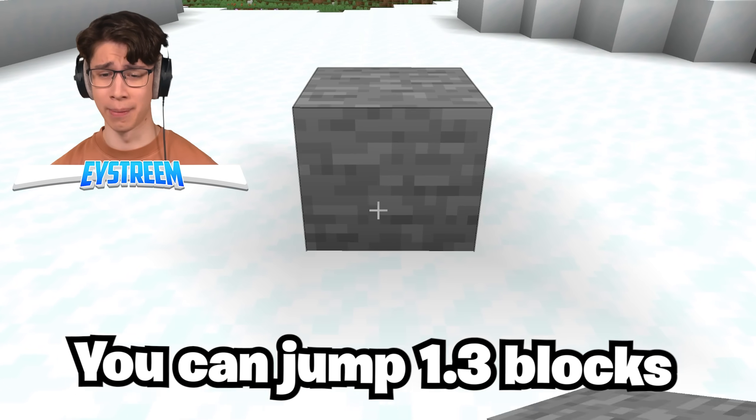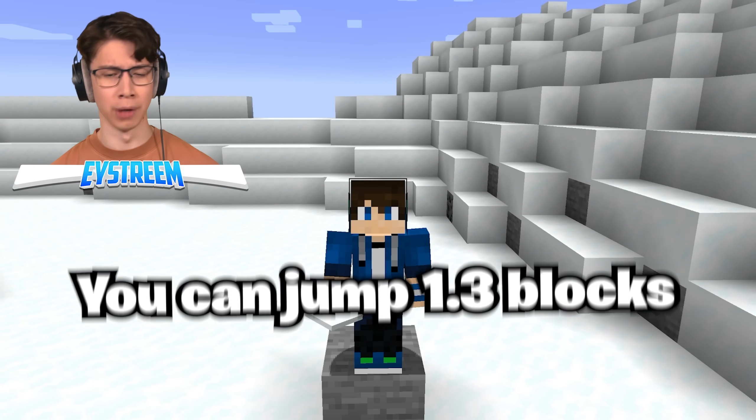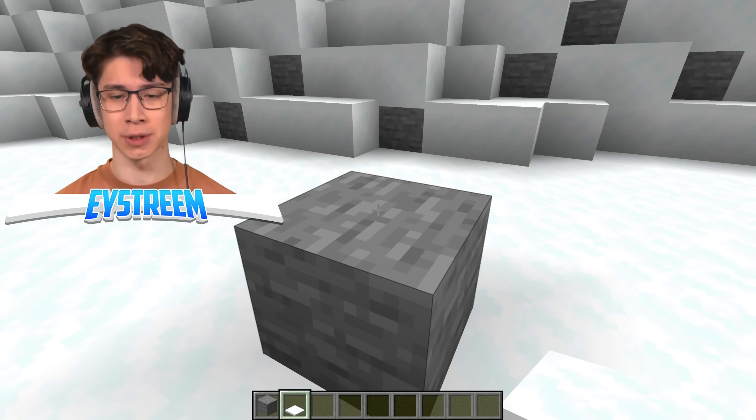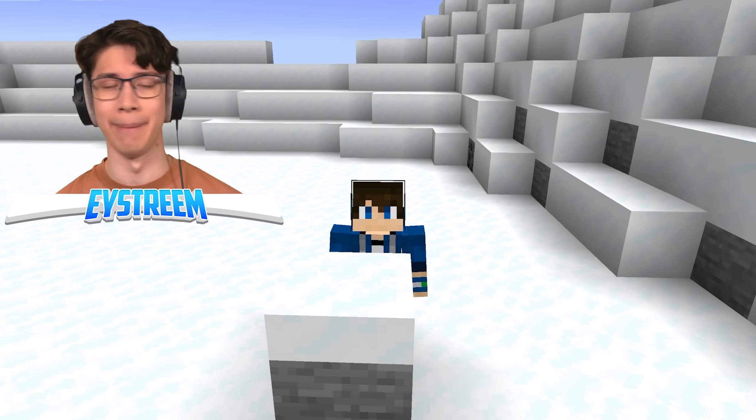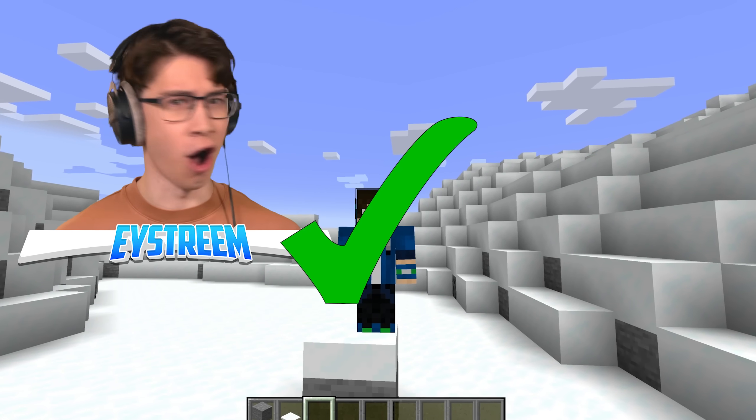I'm pretty certain the most you can jump in Minecraft is only one block. But apparently it's 1.3 and we can actually test that using top snow. One, two, three — we have 1.3 blocks. There's no way I'm making that jump. I got the hops!